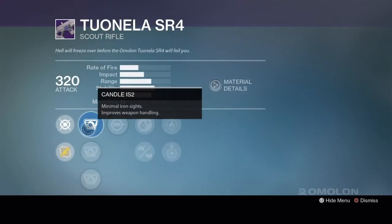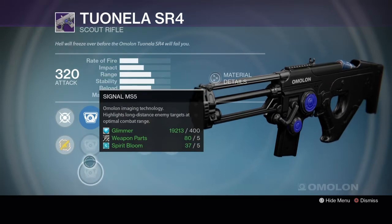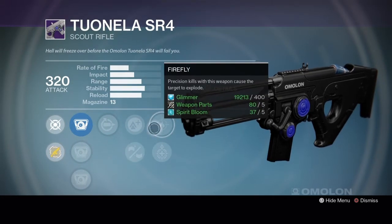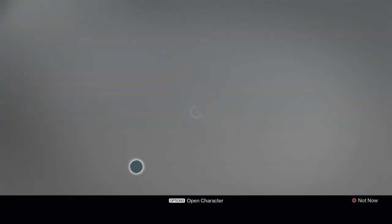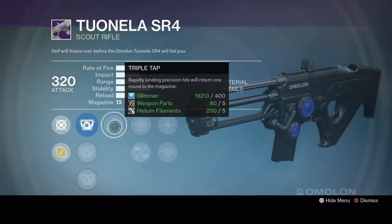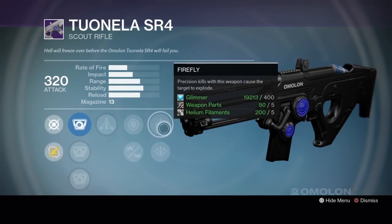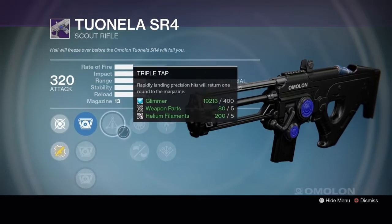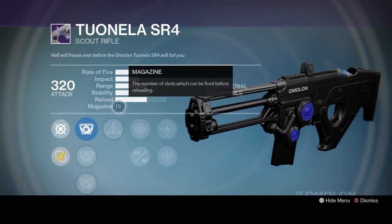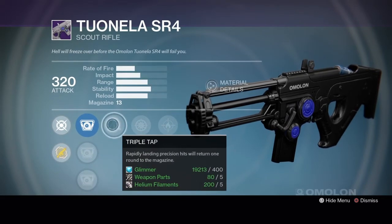Rank 3 has Candle IS2, Torch HS2 or Signal MS5, Replenish, Lightweight or Rifle Barrel, Firefly or Underdog. Rank 2 is your best bet — you've got Triple Tap, Hand Laid Stock, and Firefly. It's pretty close to the old vendor Hung Jury. You've got a little less magazine but effectively you should be able to get around 17 rounds if you keep proccing Triple Tap. I definitely recommend Rank 2 for PvE.